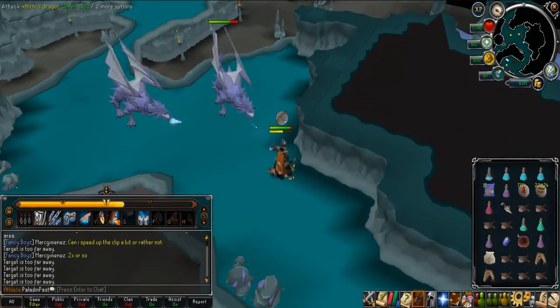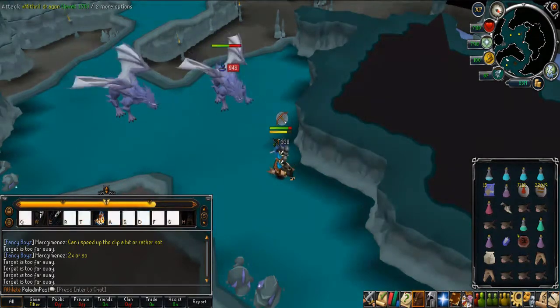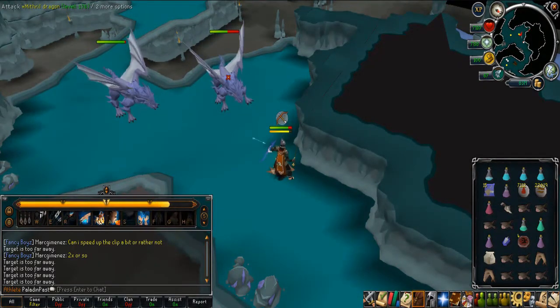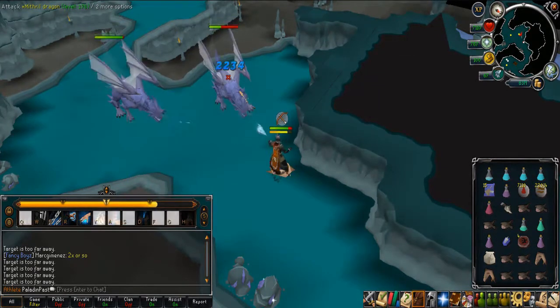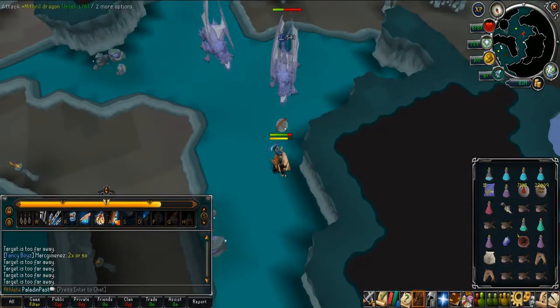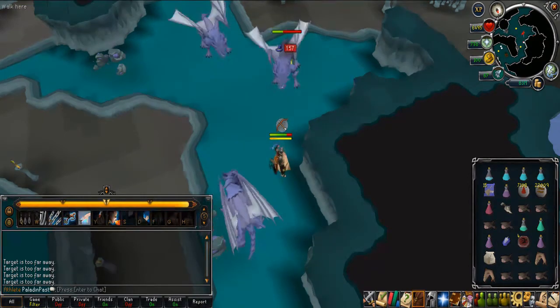The reason for using the Demon Horn Necklace instead of the Arcane Stream is because Jagex has updated the amount of prayer points you gain for each Dragon Bone you bury — it is now set to 300 points. Therefore, your prayer points will be high at all times if you use the Demon Horn Necklace.